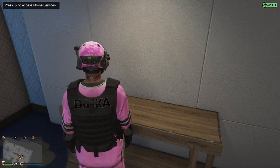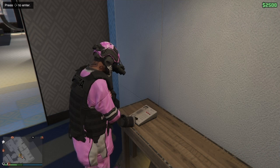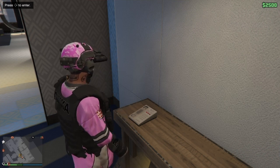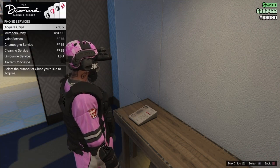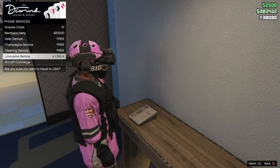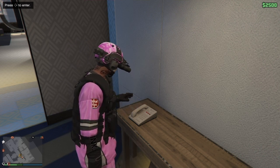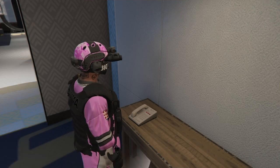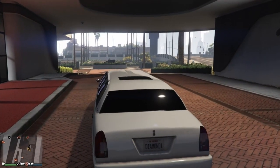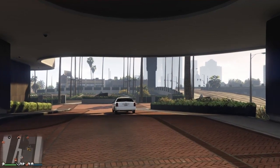Go up until it says 'Access Phone Service', then go down to the Limousine Service and press X on it twice. Just before the screen starts to go black — which is just a little bit after you stand still — start spamming right on the d-pad to go into the job.